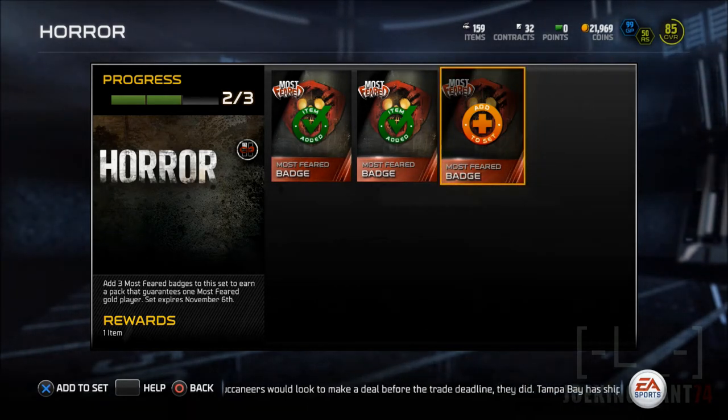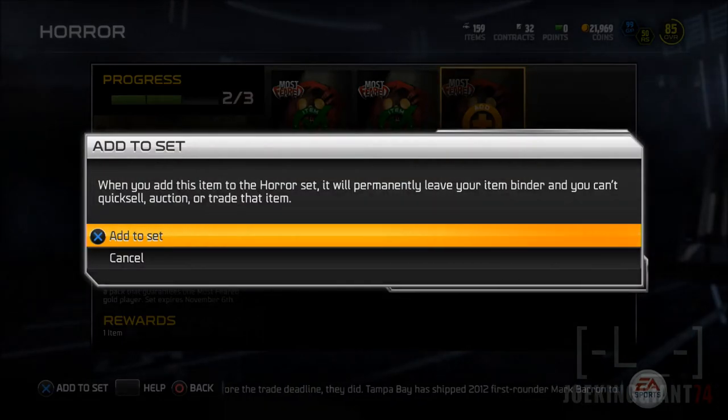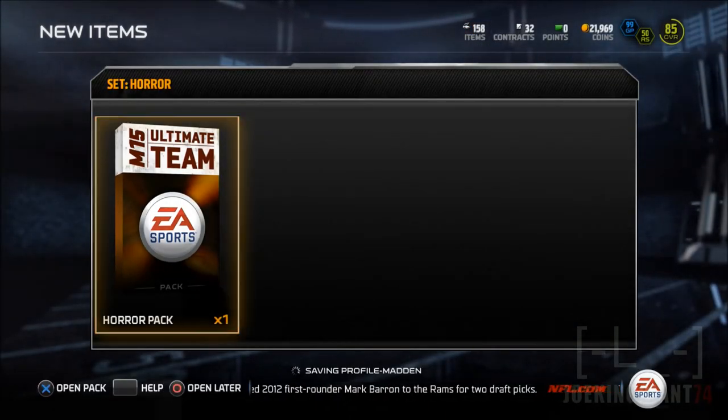If you don't like the players, just send them to auctions or trade them out. So let's see who we get in this set. Here we go — wish me luck. Hopefully we get like a Vince Wilfork or Anthony Barr.